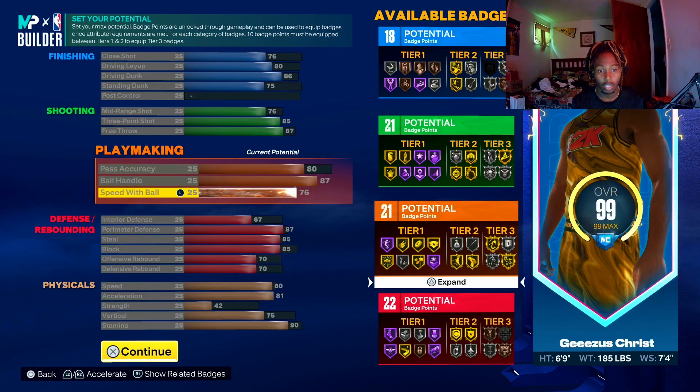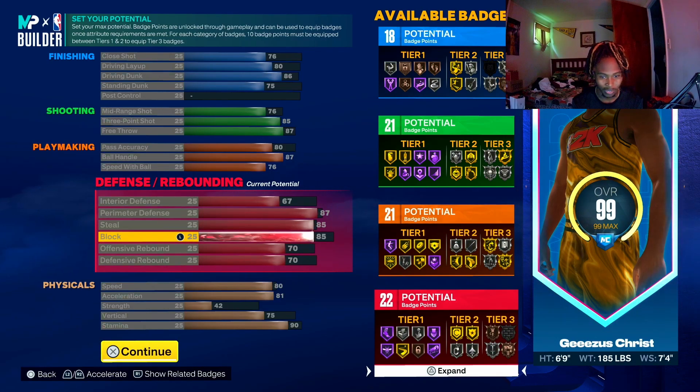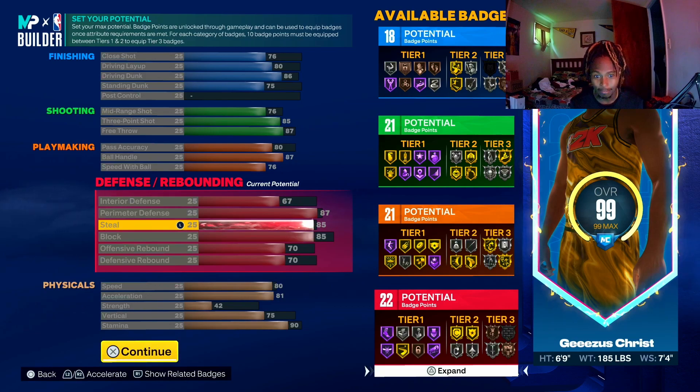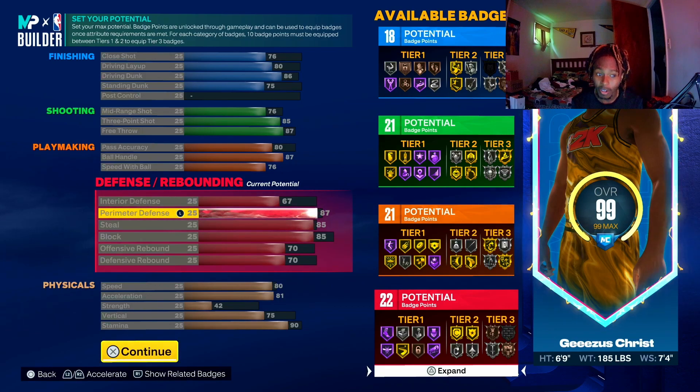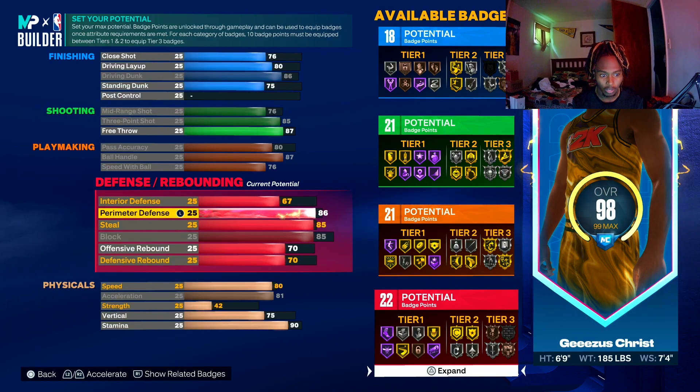Speed with ball at 76 — you've got me moving a little bit. Now this is where it gets crazy: rebounding — you're going to be snagging over centers if you box them out, you'll get the board nine times out of ten. Block at 85, perimeter defense at 87.